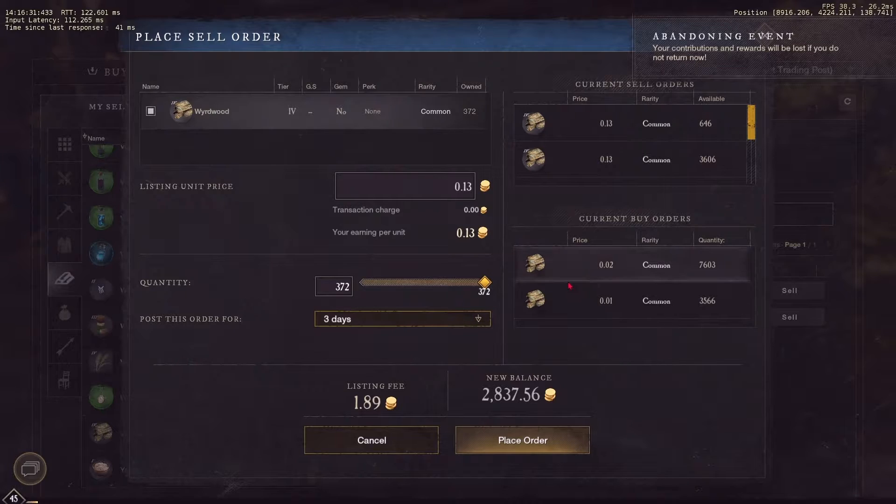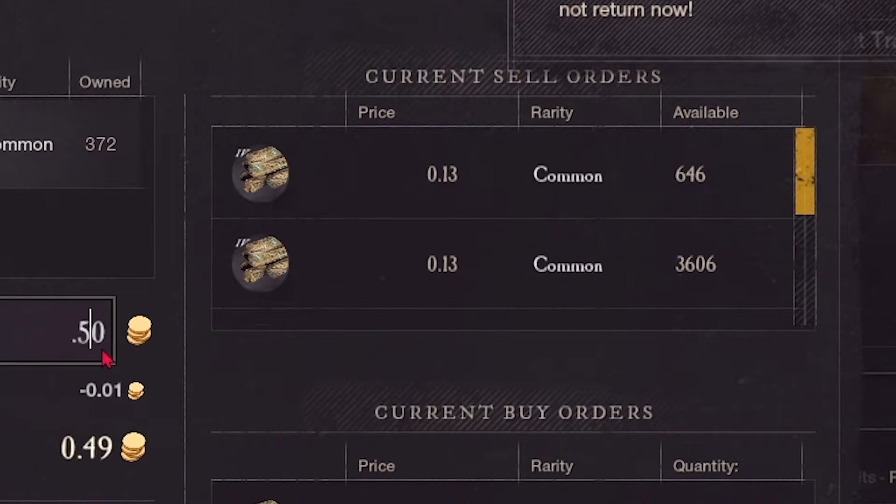It's also cheaper if you store it for three or seven days, because there's a tax rate — the longer you put it in the trading post, the more expensive the fee is, on top of the price of the product. So if you want to store something very replaceable and cheap —